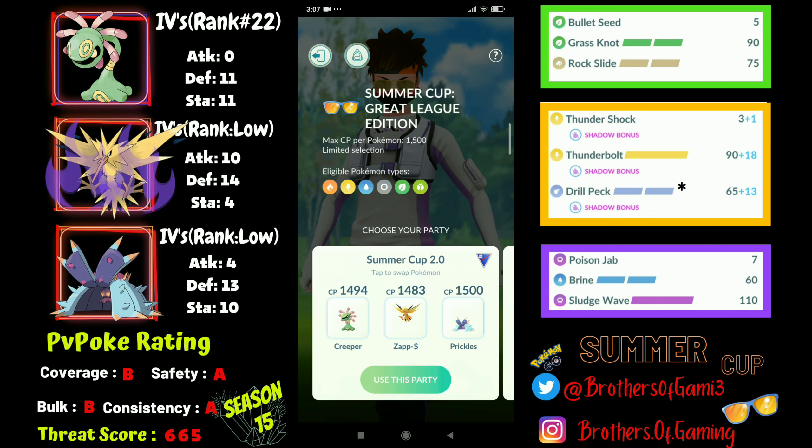Hello everyone and welcome back to the channel. For today's video I'm going to share one more team — the second team in the Summer Cup — in which I'm going to try out the new Cradily with Rock Slide. This is actually a very strong pick in this meta because it counters water, ground, flying, and ice with Grass Knot and Rock Slide, and it also neutralizes all the grass weaknesses such as poison, bug, ice, and flying.